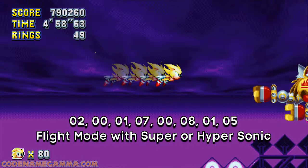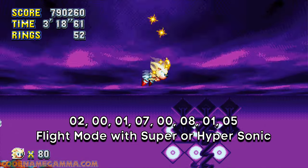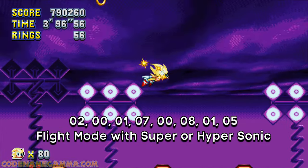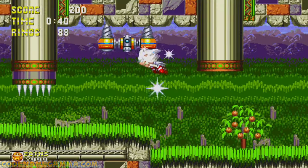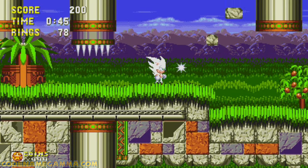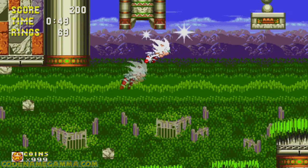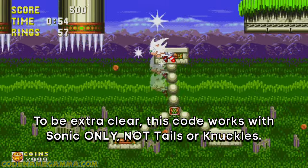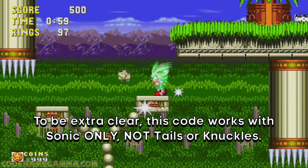Now let's go back to anniversary mode and try this next code: 20170815. You guys might remember the Egg Reverie boss in Sonic Mania where you could fly around in your super form. You might also remember that you have a similar benefit in the Doomsday Zone. By inputting this code, you've given your super or hyper form the ability to fly all around the stages, and you also get the air dash that is seen during the Egg Reverie boss. But be careful — every time you use it, it drains 5 rings. Of course, if you're using debug mode, then you really don't need to worry about that.